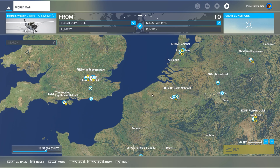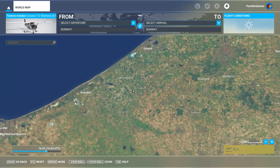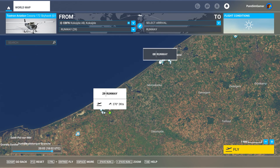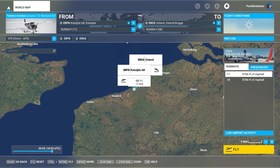Hello, welcome friends and followers to a new video of PureSim Gamer. Today I want to show you how to fly with a Cessna 172 which has the Garmin 1000 navigation system — how to fly an RNAV approach, which is actually a GPS-guided approach. I'm going to choose a short flight from Kokseide in Belgium to nearby Ostend. I want to depart east, so I take runway 11, and runway 8 in Ostend is fine.